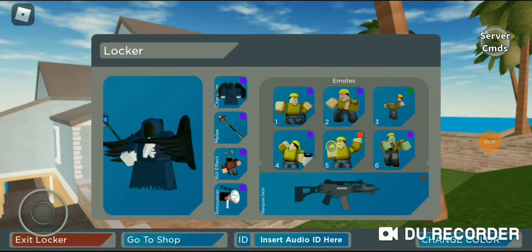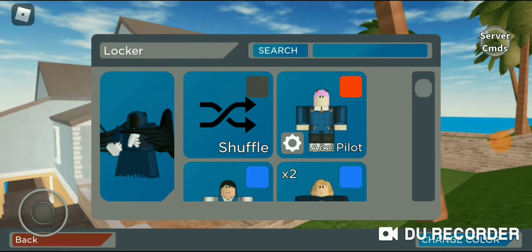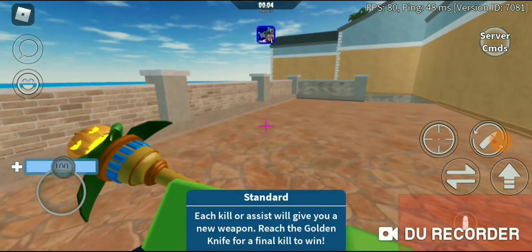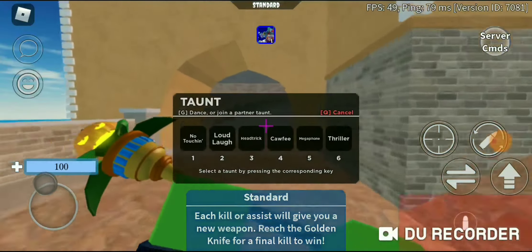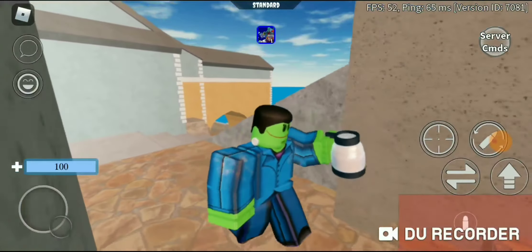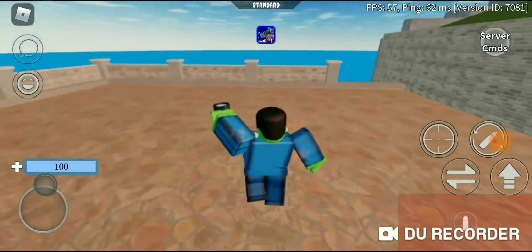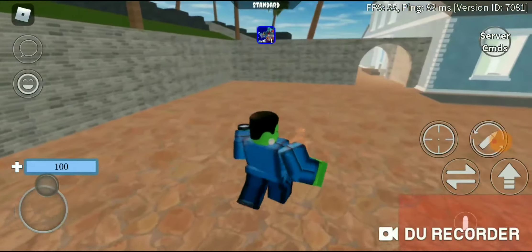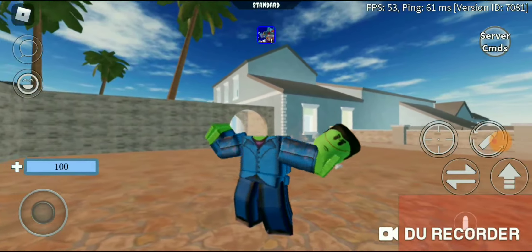The next one is Frank — as in Frankenstein. I put a sparkle unusual on this because I got eleven of them. Here's the Frank skin, or Frankenstein skin however you want to call him. It's clearly just Frankenstein. I might make a video of Frankenstein in Arsenal soon — that would be cool.